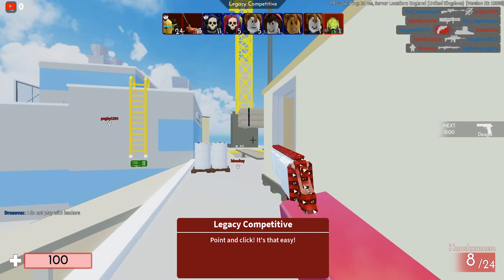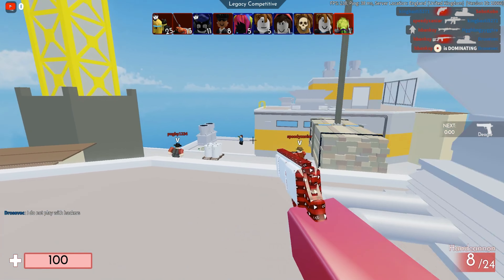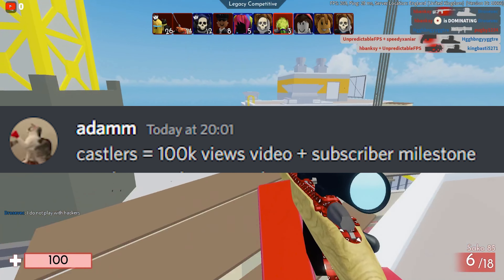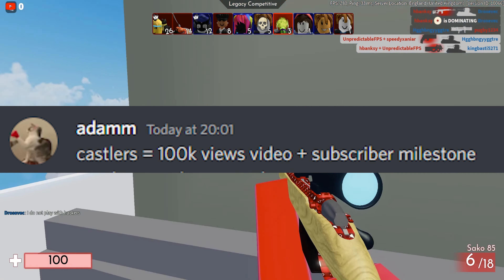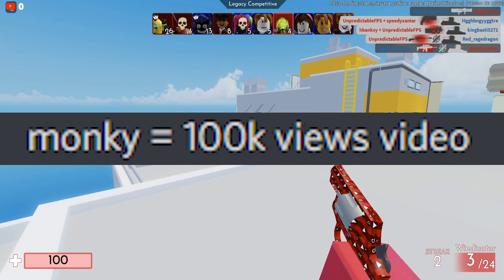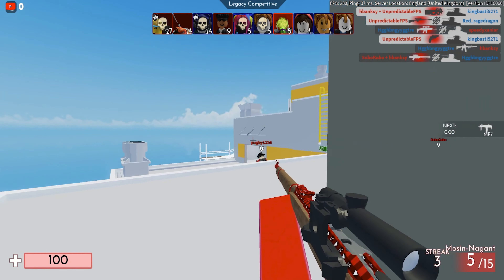So Adam wanted to text how he got those skins. These are all bets from Kasseler's — Kasseler's and Adam's bet consisted of getting 100k on a video and a subscriber milestone. The monkey skin was from getting 100k views on one video. Bro, that's insane. This account is insane.